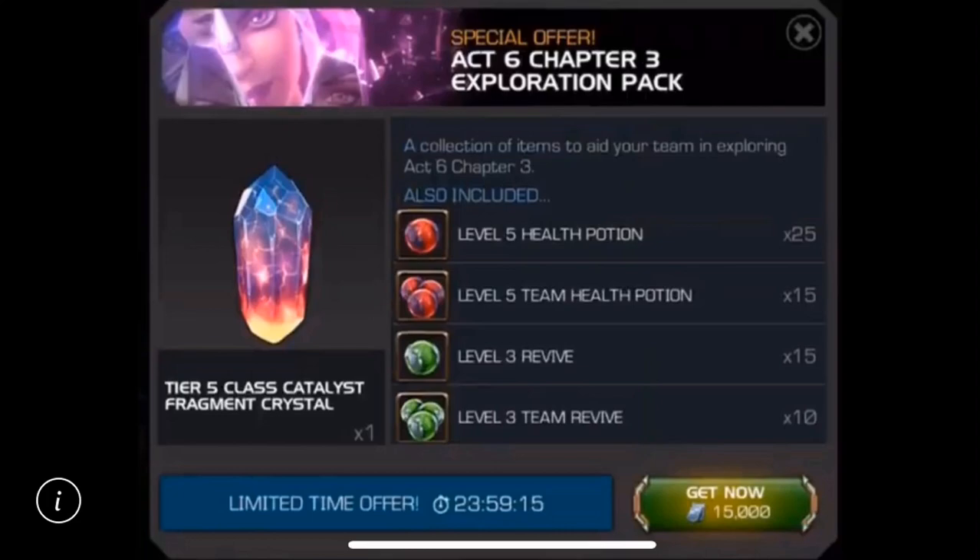If I was tempted to buy this at all, it would be under one condition only — that you could choose the class on the crystal. But there are multiple problems with this model. The first is that it's a Tier 5 class catalyst fragment crystal, which means the RNG of the game — the algorithm — determines what class you land on for $500. Most people only have one or two classes they're targeting, so you could easily spend $500 and not even get the class you need. Beyond that, plenty of people have told me they don't even have a 6-star worth taking to Rank 2 right now, let alone Rank 3.